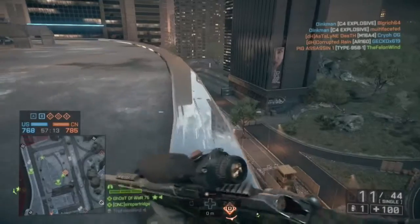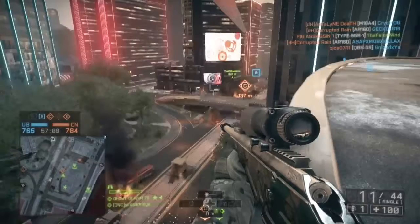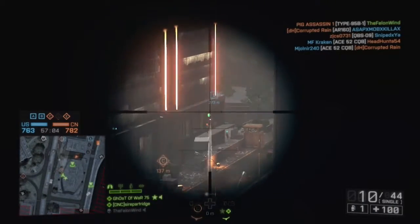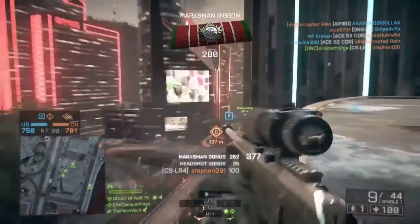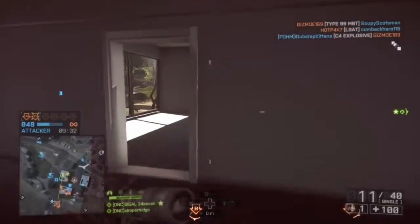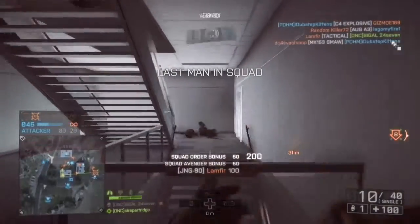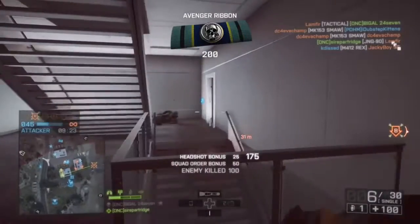Even though Battlefield Hardline is coming out — I think it's only about a week from now, which I'm excited for — but as you just saw, you saw the red hit marker, meaning it was a headshot. I have mine set up so headshot is red, heel shot is red, and everything else is white. The only reason I did it like that is because I'm so used to the white hit markers in Hardline, so I just set it up that way.